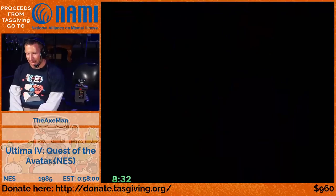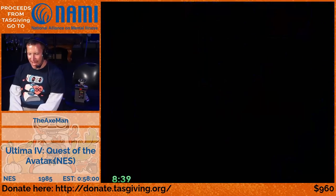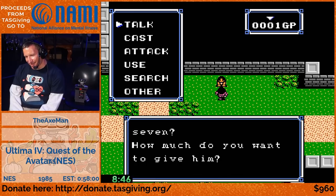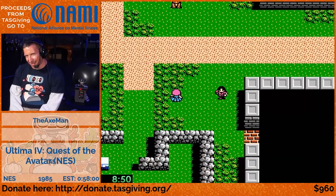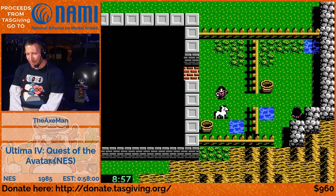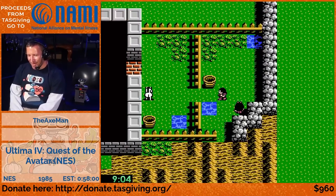This game has a virtue system where to beat the game, you have to master all eight virtues: honesty, compassion, valor, honor, sacrifice, justice, spirituality, and humility. Some of these are easy - all you have to do is find a certain NPC and talk to them over and over. Others are a little trickier.